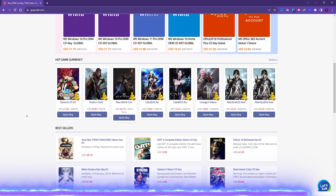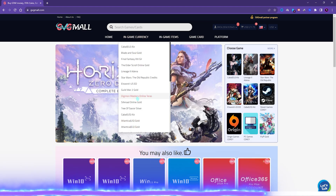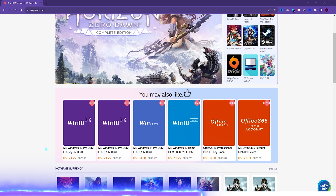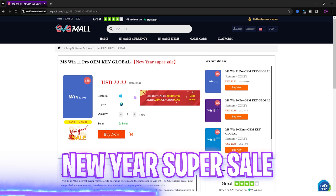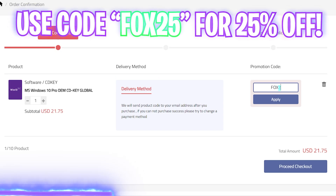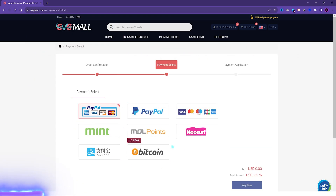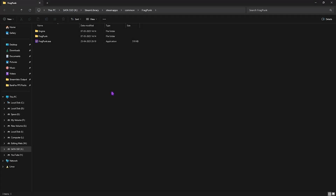I'd like to introduce you to GVG Mall, a store which fulfills all your digital needs for games and gift cards in one place. GVG Mall has a wide variety of digital keys for games and in-game currency for multiple vendors, which is legit, reliable, and convenient. You can find Steam, Origin, PC game gift cards, and genuine Windows activation keys. You can get Windows 10 normally for $53.78, but on sale for $21.75, and using my code FOX25 you get an additional 25% off at just $16.31 — Windows 11 update included free. Links are in the description below.